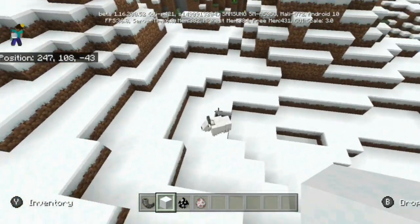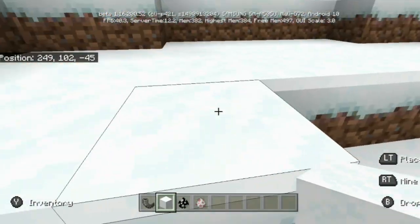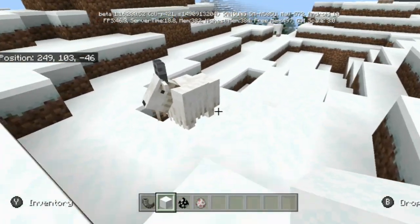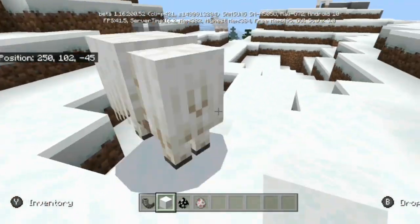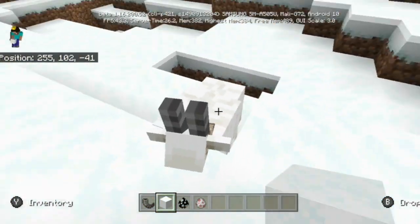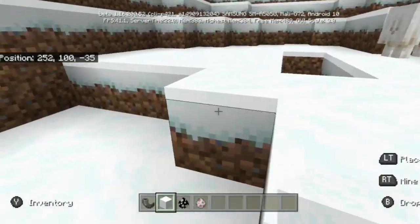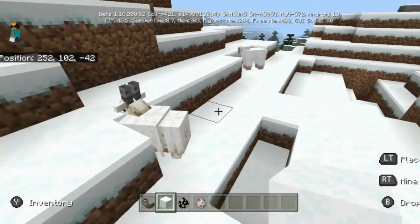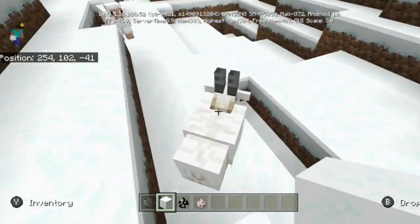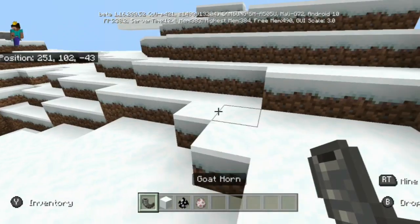Oh and there he goes — there's the little guy jumping up. So yeah he will jump up little ledges a little bit more than he should, but he does things like that. This is like the coolest mob thing I think I've seen so far, and we're only just starting with these betas. I'm already so excited to see what they do with these types of mobs and what they do with the powdered snow and all this sort of stuff.